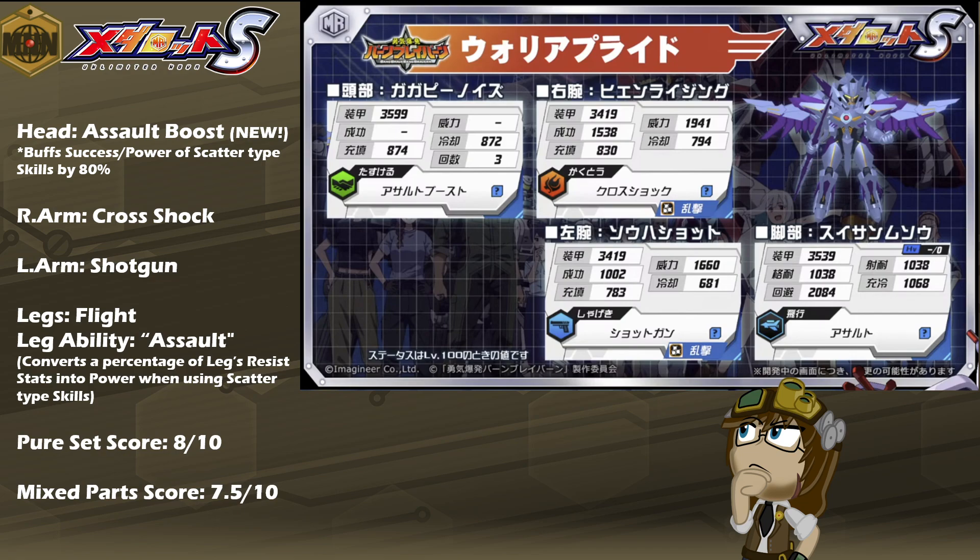Assault Boost, the only new skill being introduced on Warrior Pride, is a support-based skill that upon activation will boost the success and power of Scatter-type skills by 80% as long as the skill remains active. Much like it is with Hole Boost and Shin Getter, it cannot be stacked multiple times. So once the buff wears off, you will need to reapply it before you get that damage and success boost again.